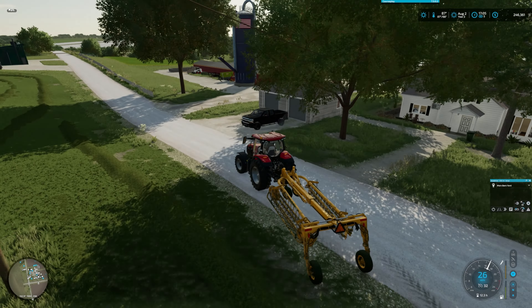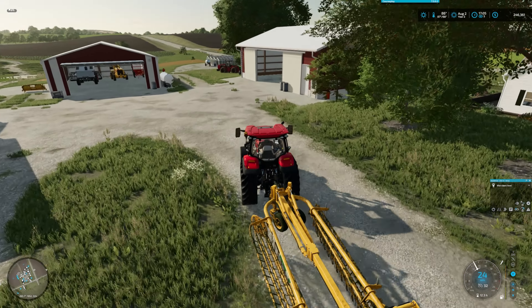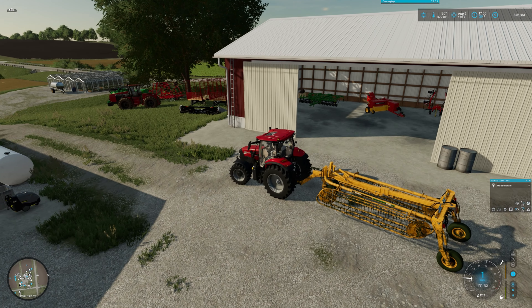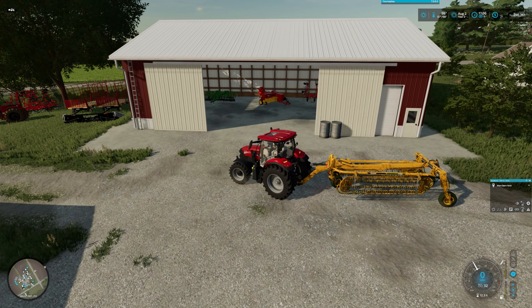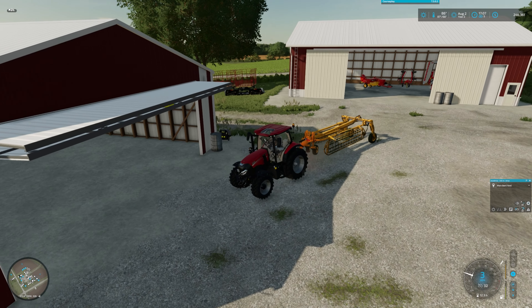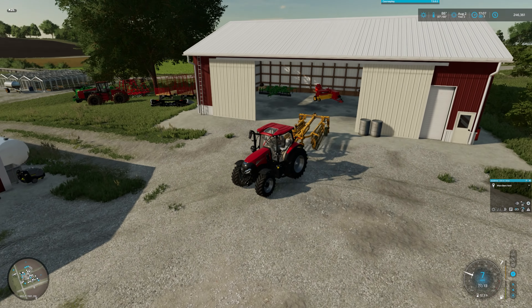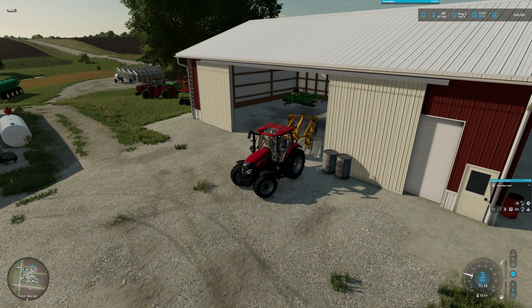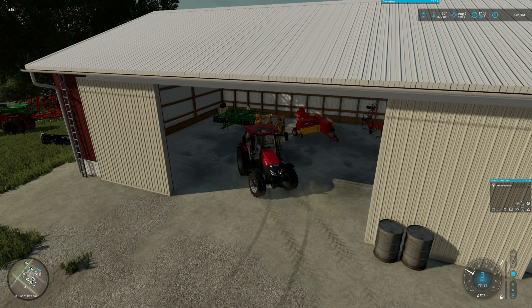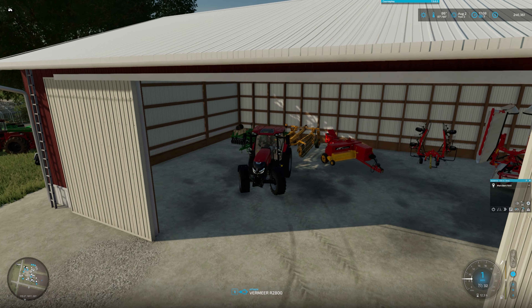We'll head down and get the harvester hooked up and start harvesting. The baler is always slightly adjusting every time I go in and out of the game — I haven't figured that out yet. I'm also getting the thought of maybe going away from the small bales; I like them being up in the hayloft, but it might be easier to start using round bales or even large square bales.